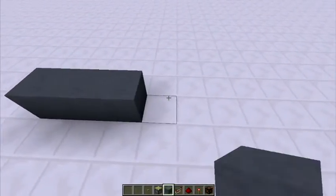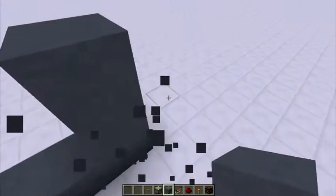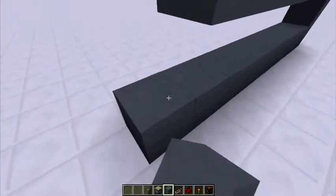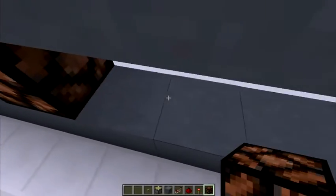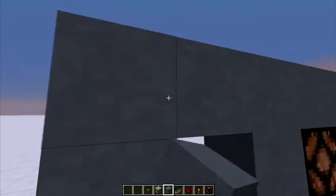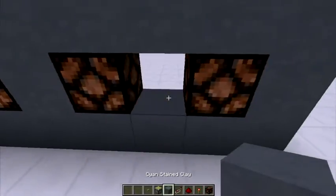Let's go ahead and start with the buttons that players have to shoot to add to the scoreboard or the health bar. You can use as many as you want, but I'm only going to use five buttons. You can add more, but I'm only going to use five for now.